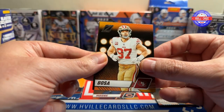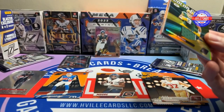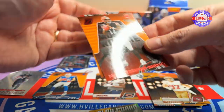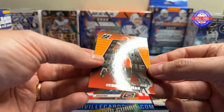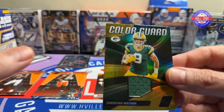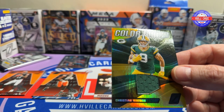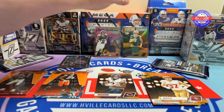Joey B, Joey Bosa. Look at that — two hits! A Christian Watson napkin card and a DTR in the Red Zone, and a Cedric Tillman. I don't know what's up with some of these Zeniths, but again, these are just napkin cards. When you get two in a box, that's really fun. To me, that is worth opening.